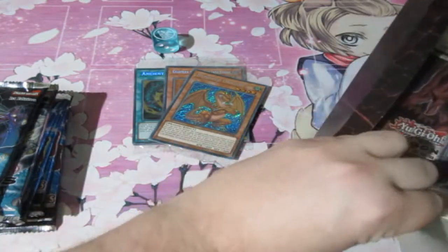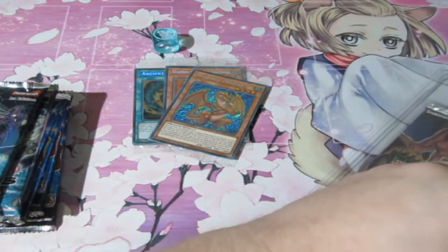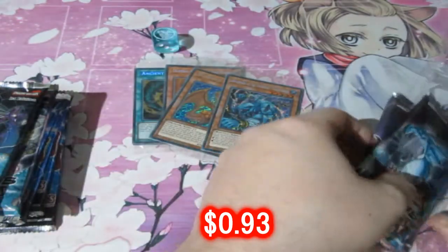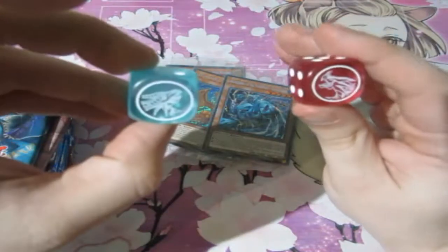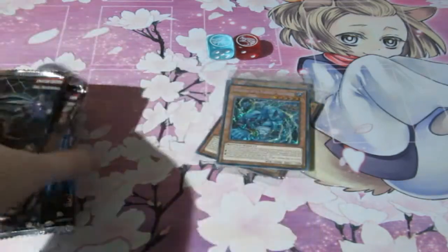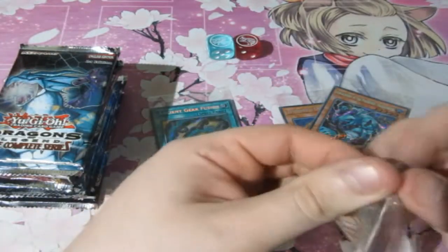Let's go for the next pack. Let's see what holographic card we get. We got ourselves a Gang of Gigabyte — that's really good. And a red dice, so we've got two of the colour dice and we're only missing one. We've got Timaios and Hermos — I think we're missing Critias. For people new to Yu-Gi-Oh who may be wondering, Timaios, Hermos, and Critias are the legendary dragons in the series. Let's open these up and see what character cards we get.